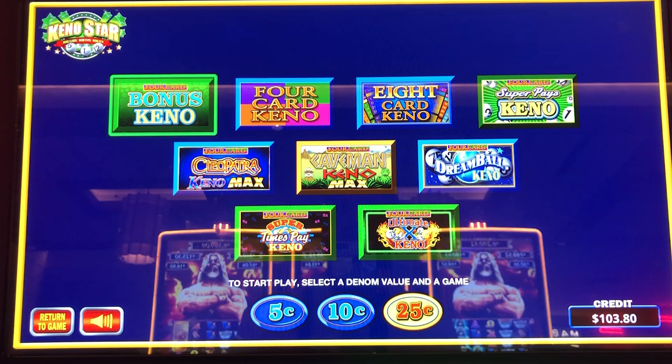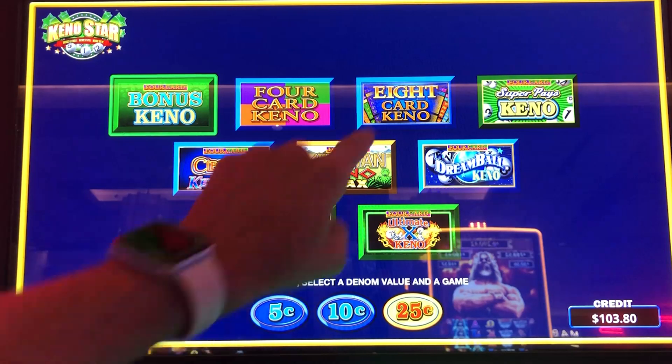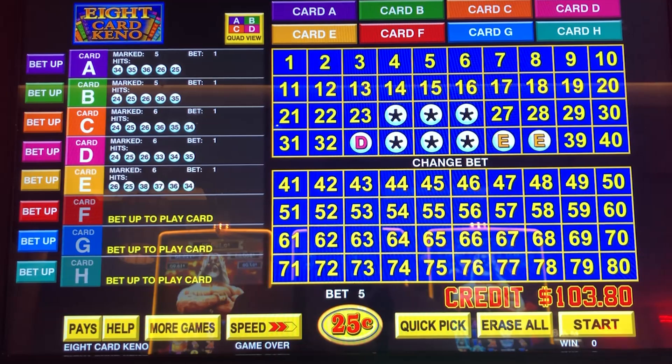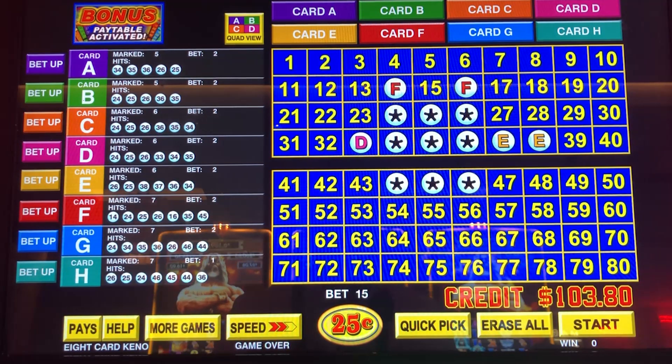Hey, hey, Keno Nation. We're at Palms in Las Vegas, Nevada playing the new Keno Star Machine. Here's a look at the games that are on the Keno Star. Today we're going to do 25 cent denomination, eight card Keno, and we're going to do 50 cents a card.